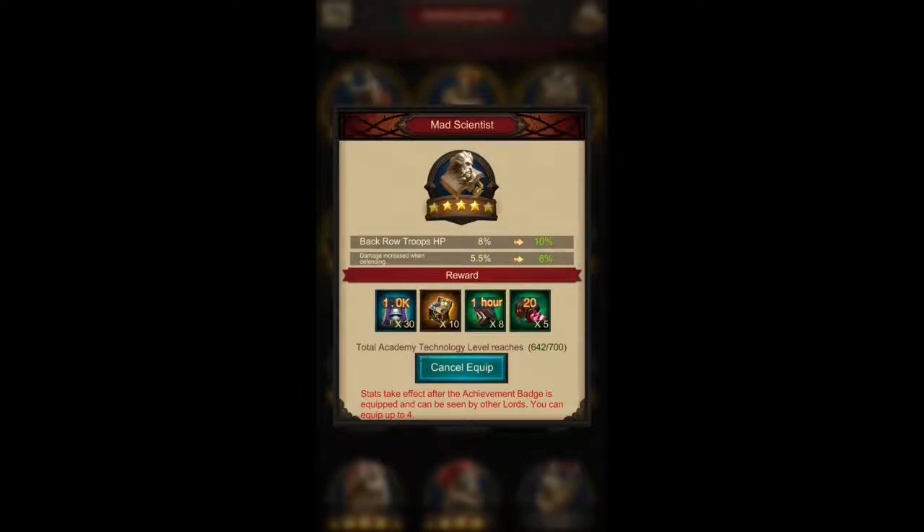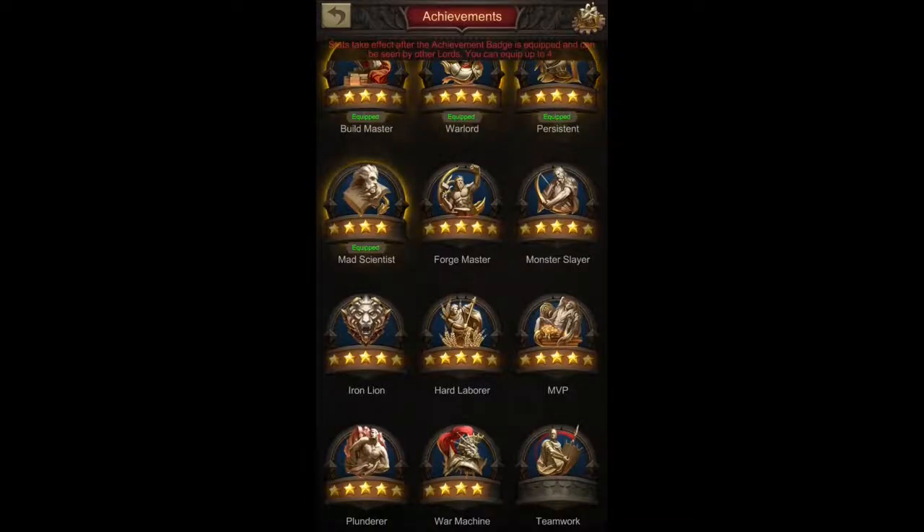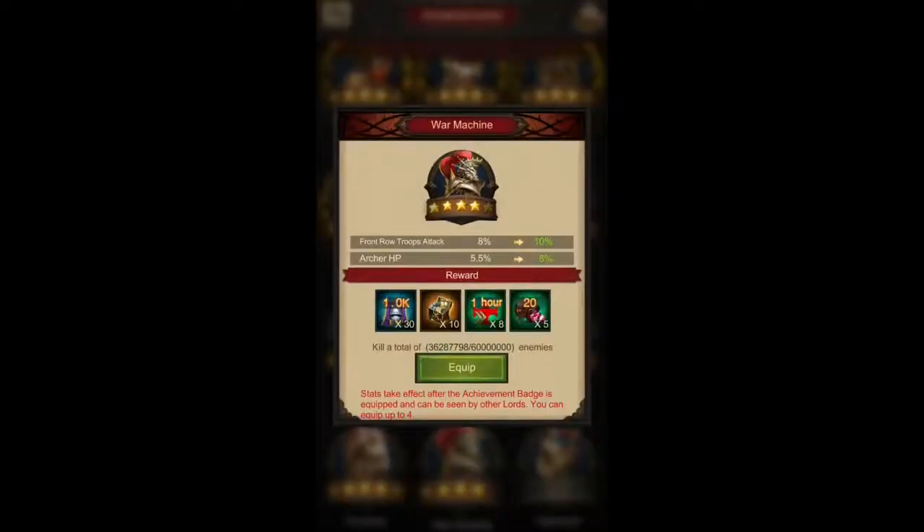Keep in mind we are not talking about Abyss Monster here — Mad Scientist is focused on increasing the HP of your back row troops, meaning mages or archers. For Abyss Monster, I use a different achievement: War Machine. The reason is that War Machine increases the attack of your front row troops, and in Abyss Monster we send all armies since there is no limitation to army size. It's not much, but it's still a slight increase in damage since your frontline still does some damage.